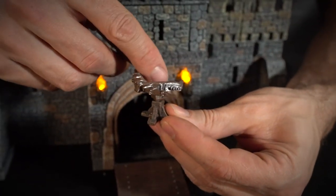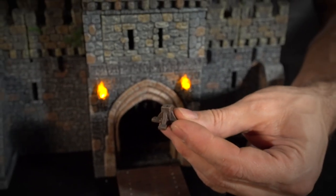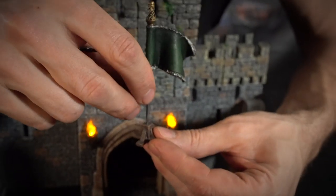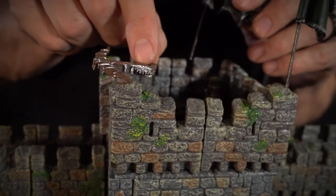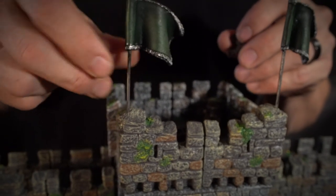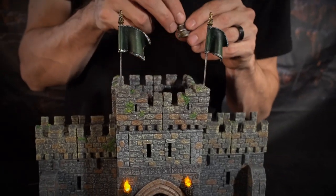Up above, starting from the top, we have this arbalest — a giant crossbow on a rotating stand. It comes off the stand, so if you want, you could put a flag on there. Conversely, you could also take the arbalest and mount it up on your battlement in any pole accessory hole. The flags and arbalests are all interchangeable.